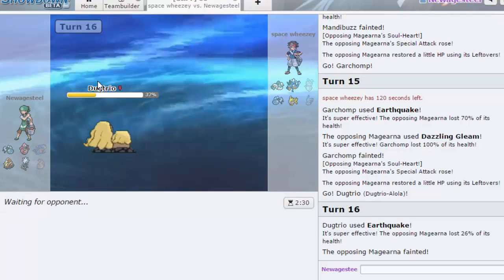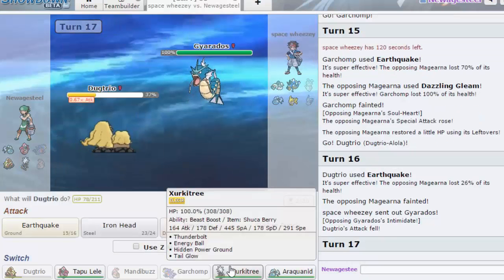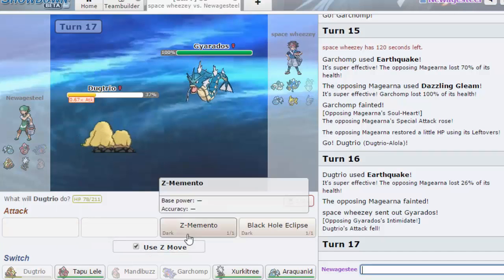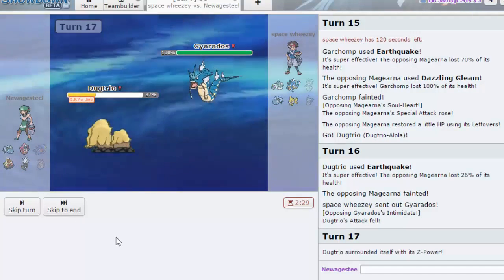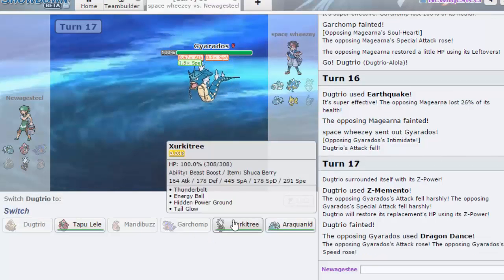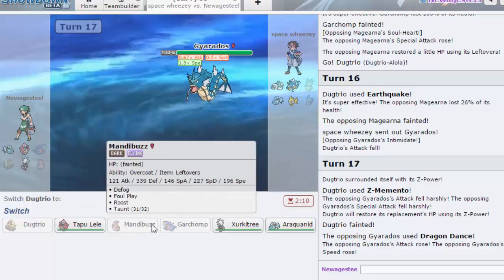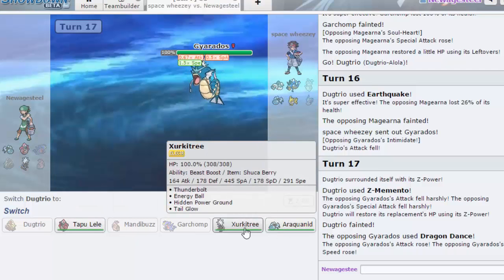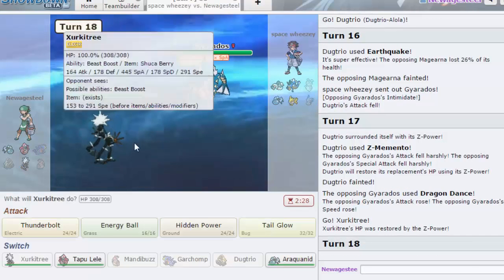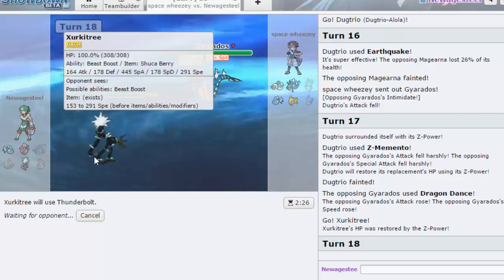We knock out the Magearna and he's gonna go into Gyarados. I think I'm just gonna Z-Memento. I don't know if he wants to Dragon Dance or what, but yeah — so he just has the speed, he doesn't really have the attack. I'm debating who I should go out into; I guess Tapu Lele is more important. So I'm just gonna go for Thunderbolt — we do have the Shuca Berry so we can live an Earthquake and he's still at minus one.